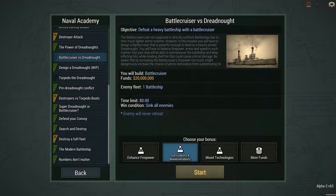Alright, I'm back here with Ultimate Admirals Dreadnought. I'm going to play a mission I haven't even attempted before, much less made a video on: Battlecruiser vs Dreadnought. The battlecruisers are not supposed to directly confront battleships due to their much lighter armor scheme. However, in this mission you have to design a battlecruiser powerful enough to destroy a heavily armed Dreadnought.